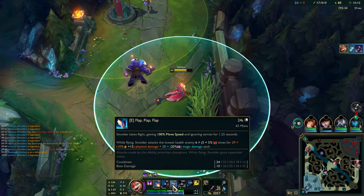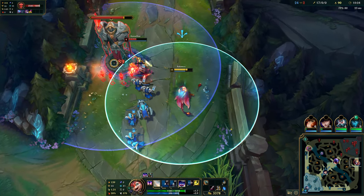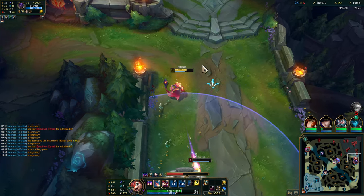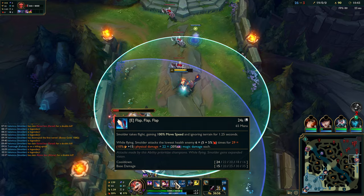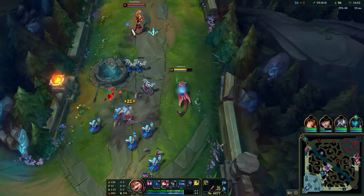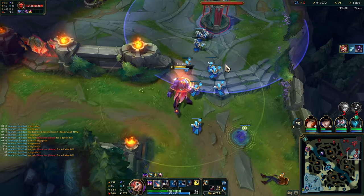I don't think this applies on-hits — yeah, it didn't look like it was stacking my Kraken Slayer. Let me double check though. Yeah, it is not procing my Kraken Slayer. And I don't believe it's actually procing my Lethal Tempo either. So this is not counting as auto attacks — it looks actually pretty weak from what I can tell. Maybe if you max it, it's better, but right now it looks a little weak to me.